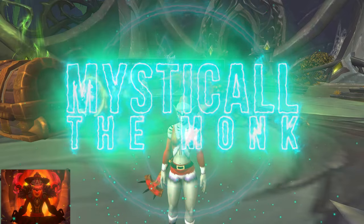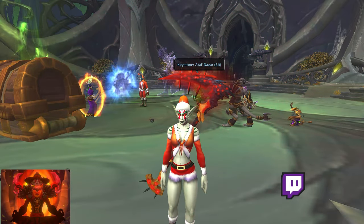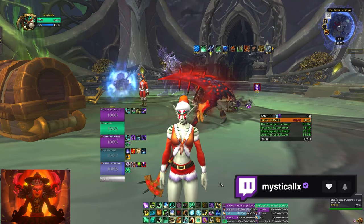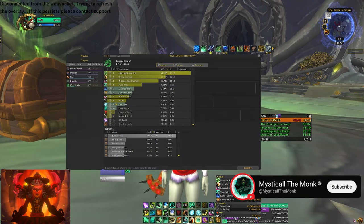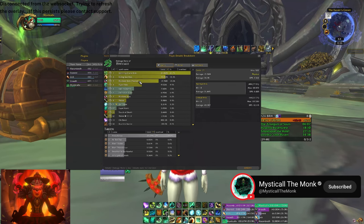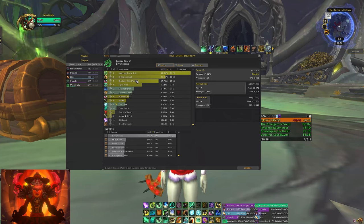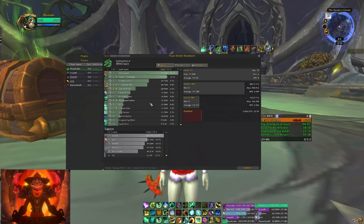This is Mystical. Today I am bringing you a plus 26 Tyrannical Black Rook Hold — we did really really good. We pugged this key. For damage breakdown: spinning crane kick, rising sun kick, blackout kick are my top damage. A lot of big pulls, a lot of AoE damage going out, so you get a lot of damage from the cleave from blackout kick and spinning crane kick weaved in with rising sun kicks.